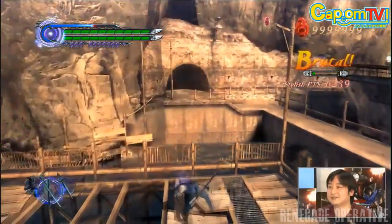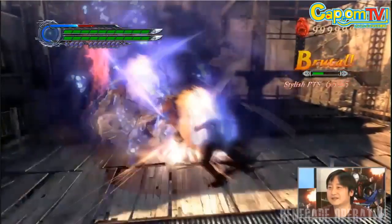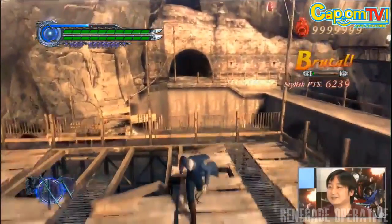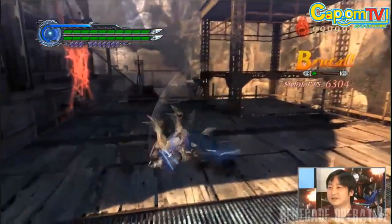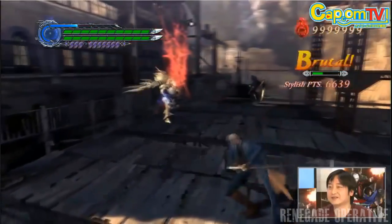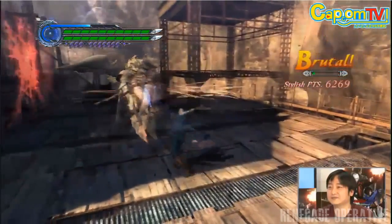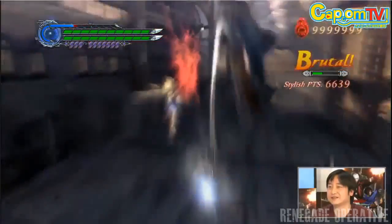Here the player switches to Force Edge, and we see our first Force Edge combo, which looks like a very Slash Dimension-esque technique that ends it. It's also interesting to note that the Concentration Meter is used and depleted by this attack, which means it's very possible that the Concentration Meter may tie into combos.